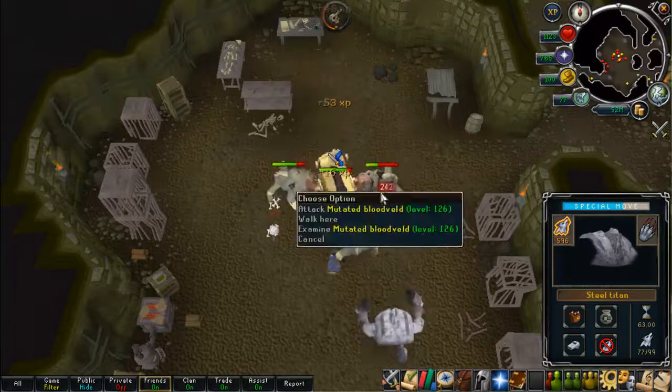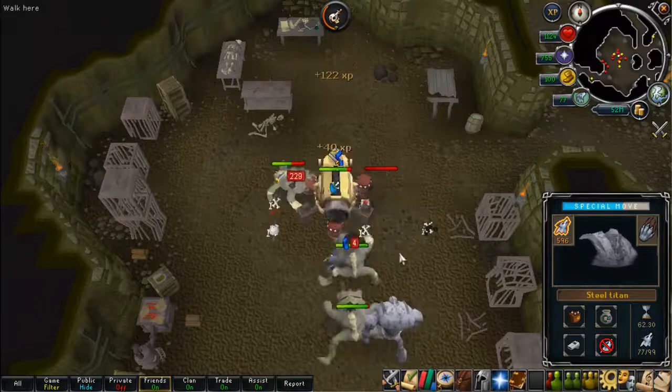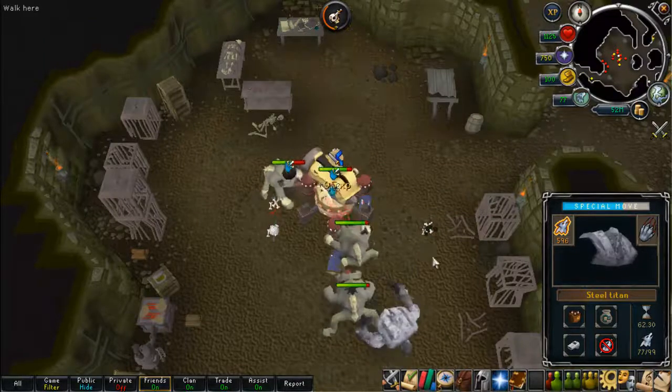The effigy rates are good because the combat level is 126, so it's almost like cave crawlers for Slayer. I would really recommend doing them.